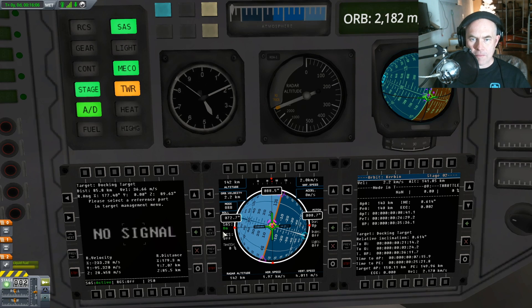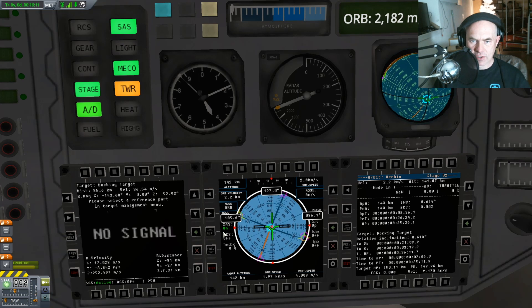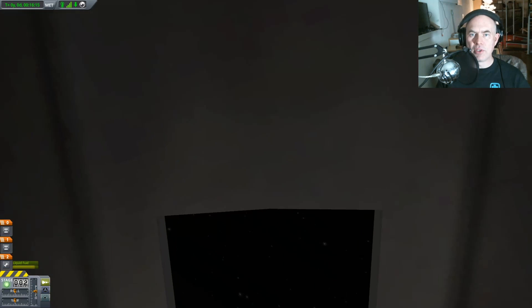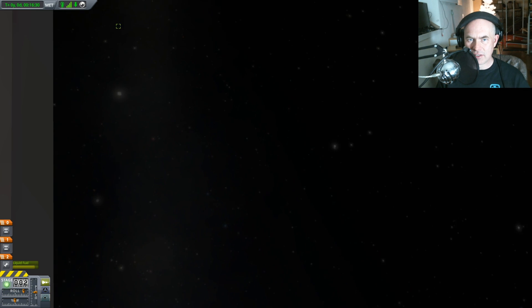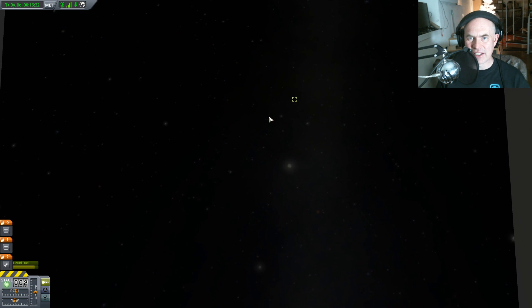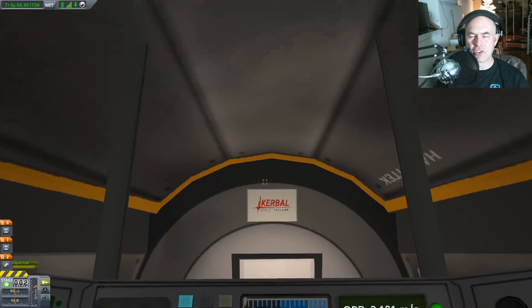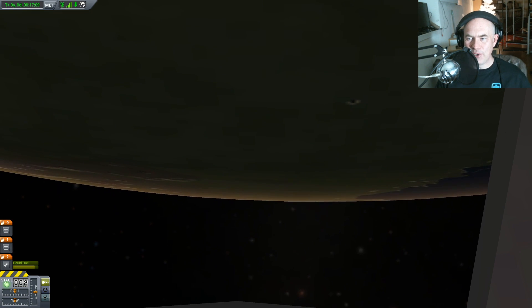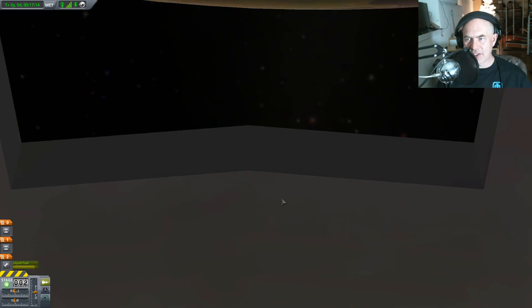So what I want to do is adjust my attitude. I'm going to point radially outwards and then look out the window here and see if I can see it. There it is! See it? We can actually see our target. Bring my nose up to look at it. There we go. And if I look up now, I should see the surface of Kerbin. Yes — look at that. Woohoo!